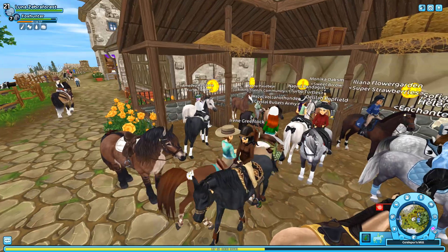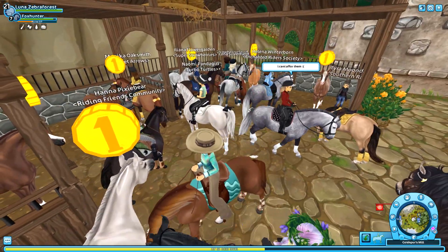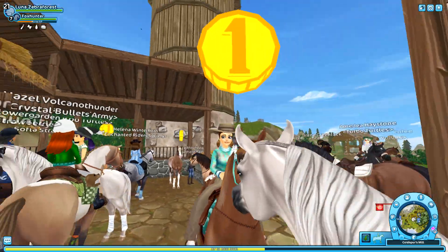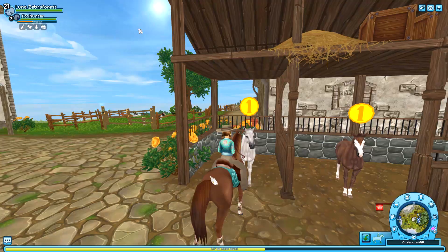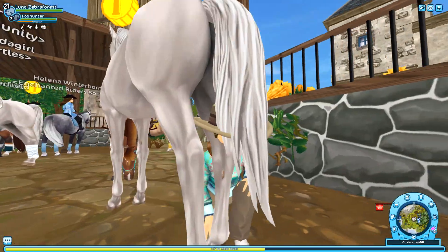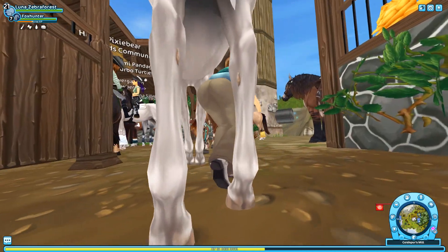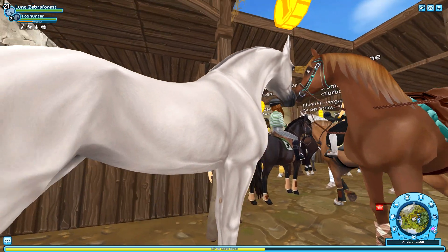Let's start on this side. There's a whole bunch of Turbo Turtles here - I literally used to be in that club when I first joined Star Stable, that's so funny. Hello little white horse. Okay, let's take a little peek. There are little chestnut ones - oh my gosh, wait, guys, look at the fur texture on these horses!